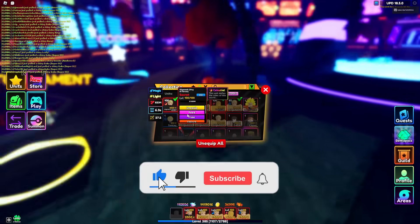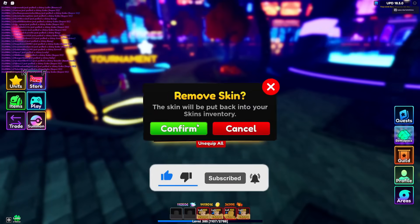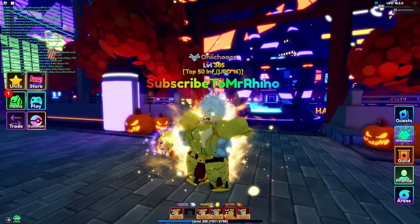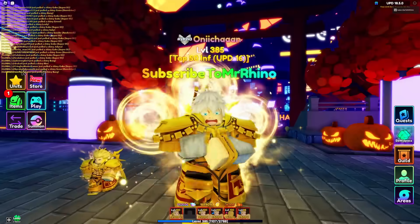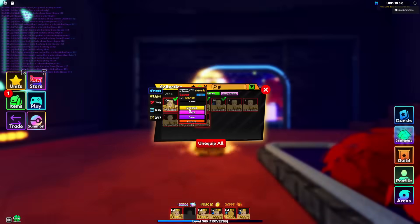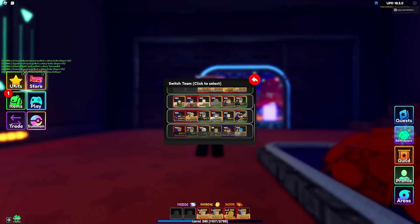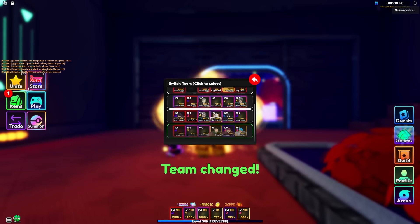Let me showcase the non-shiny as well since everybody will be wondering what it looks like. The non-shiny looks cool too — wait, why did they add aura on the non-shiny? They should not have added aura on the non-shiny. Okay, anyway, let's go ahead and equip this team.